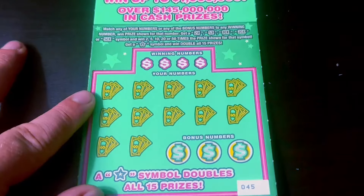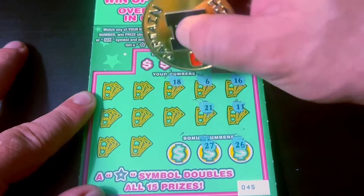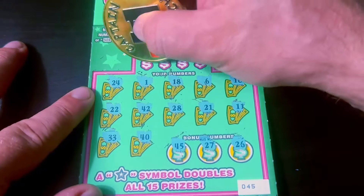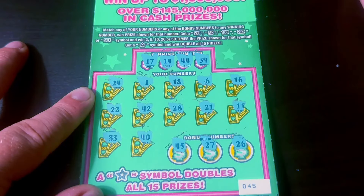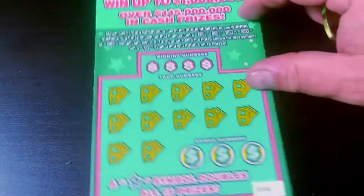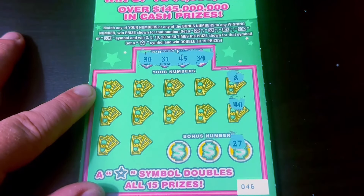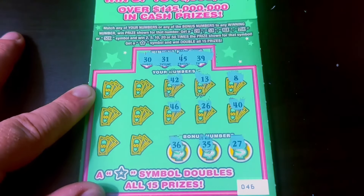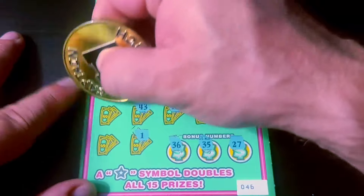Still looking for a first win. Ticket 45 reveals 35, 17, 14, 44, and 39 — nothing there. Here's the last one of these. Can we avoid the bust? Come on, 50 times the cash. No — we've busted on all six in a row of the 50 Times the Cash. Not good.